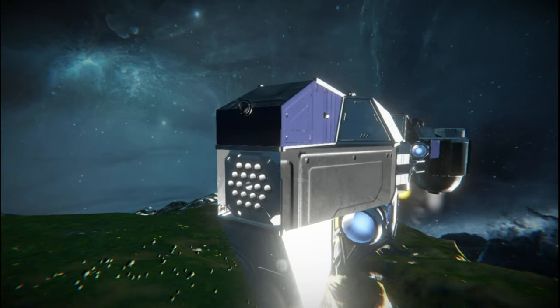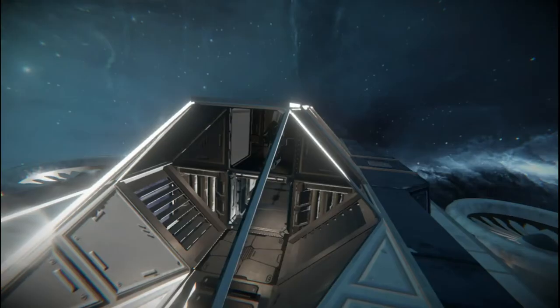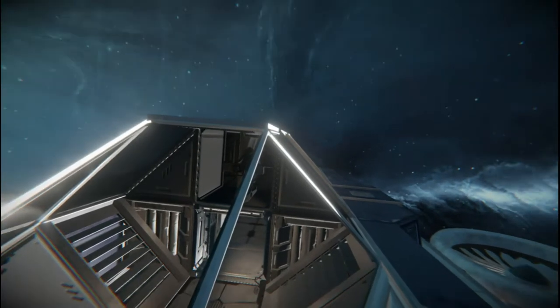It has three rocket launchers, one at the front end, and two on the wings. It has quite a beautiful command center window, and my green self in there.